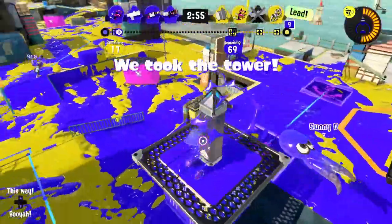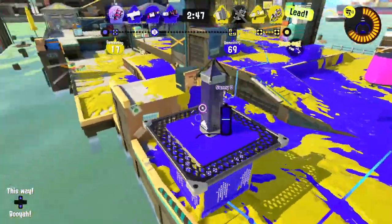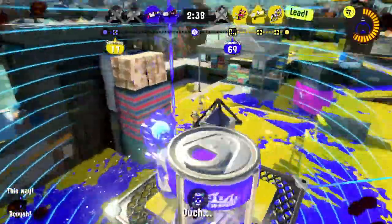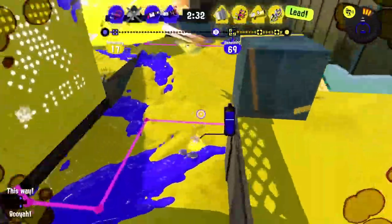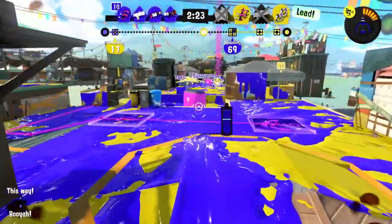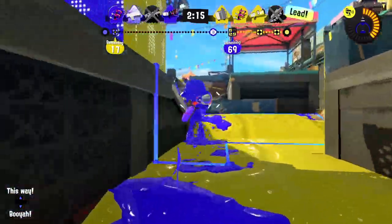Why am I not on the tower? Shield — that'd be really helpful. I might not be able to fully break them down. I ran out of ink — I guess the floor was covered in their ink. Let's run back over. Tossing an Autobomb doesn't sound like too bad of an idea, but if there's nobody around it just immediately explodes.